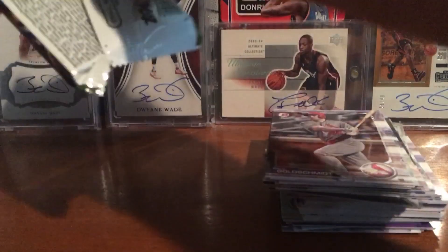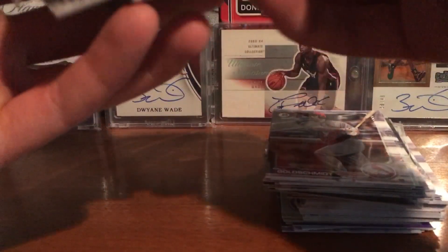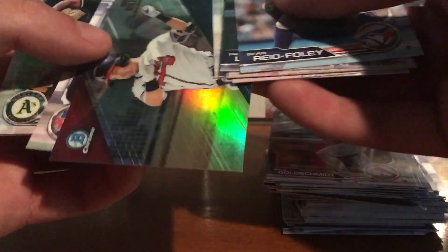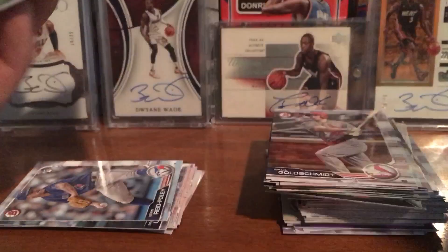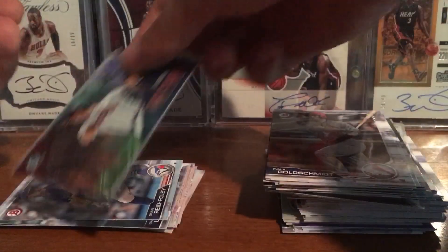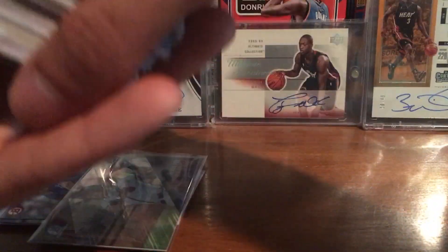Alright, last pack here. Looks like we got a Ready for the Show Chrome — Bo Bichette, Austin Riley. Ready for the Show, so two nice Austin Riley's — he's playing really good, definitely nice right there. Miguel Amaya, Robert. Pretty decent blaster box.